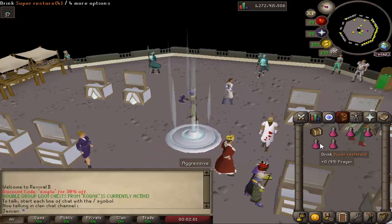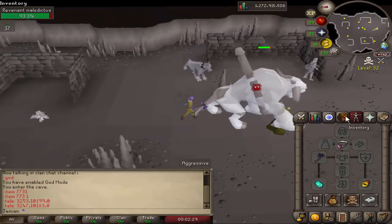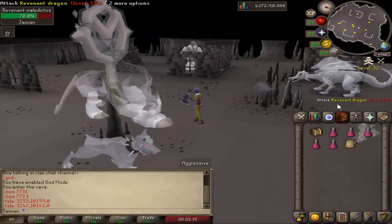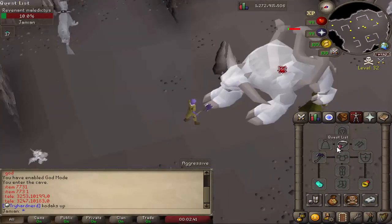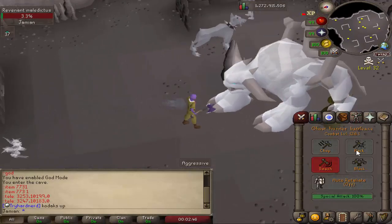Revenant Maldictus now has working animations. If you didn't know, this came out in the last update - it's a new wilderness god boss located in the Revenants. While we're at it, the Ghost Hunter battleaxe got improved. Right now I have peer reading so you can't really tell, but it got buffed even more from the last update.